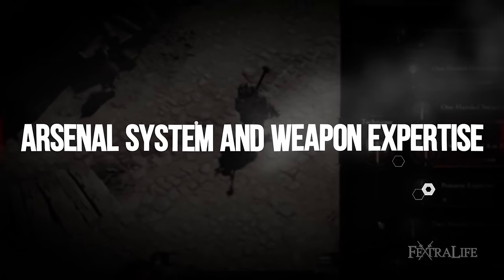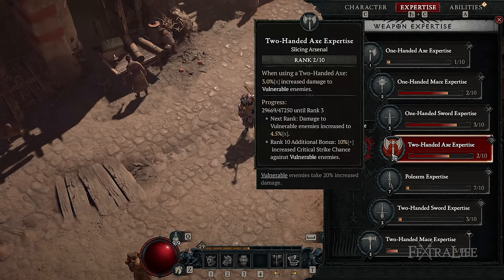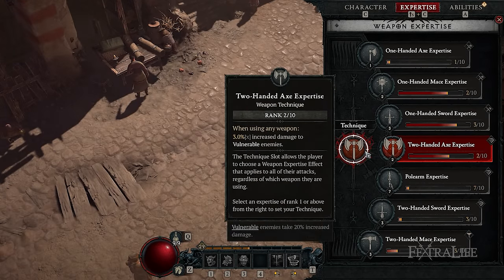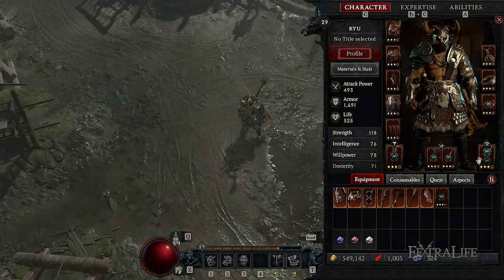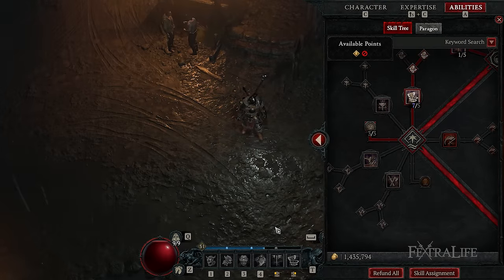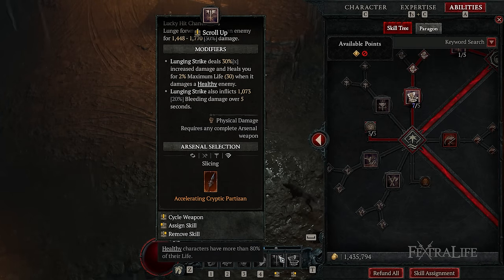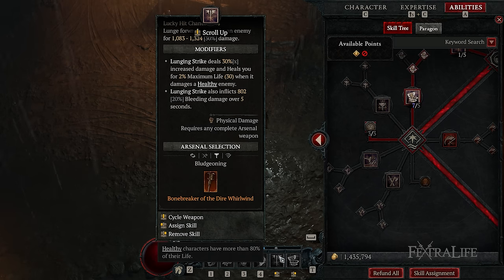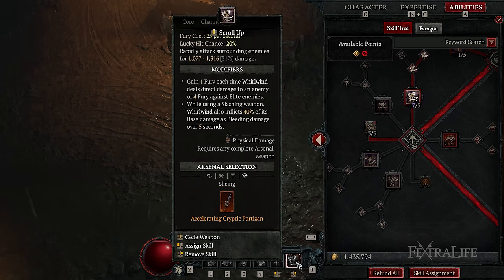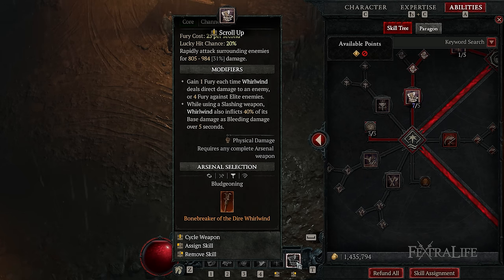The Barbarian has access to a unique mechanic called the Arsenal System, which was not available in the beta. Each skill can use either one or several types of weapons from your arsenal: Bludgeoning (Left Slot), Dual Wield (Mid Slot), and Slashing (Right Slot). When performing a skill, you can choose which weapon you'll use while attacking. To set a specific Arsenal weapon type for a skill, open the Skill menu, hover over the skill on your toolbar, press the Cycle Weapon button, and select the type of weapon you want to use. Each time you attack with that particular skill, you use that specific weapon.